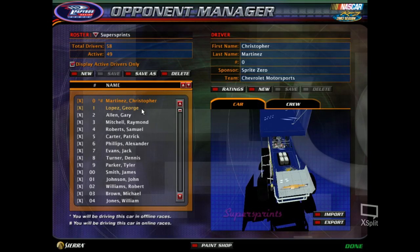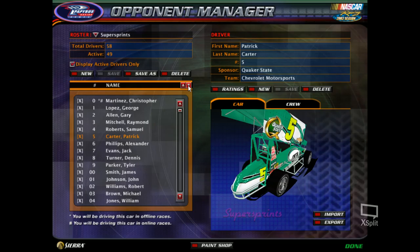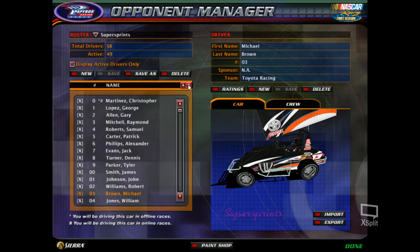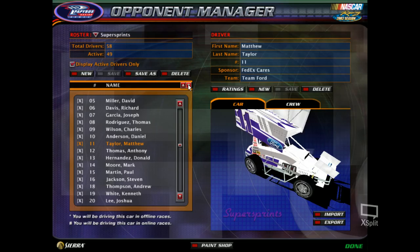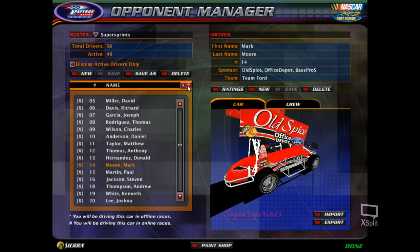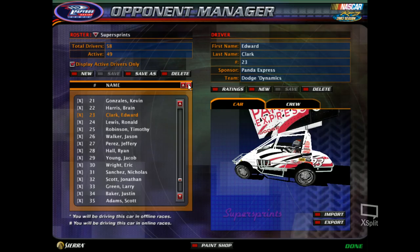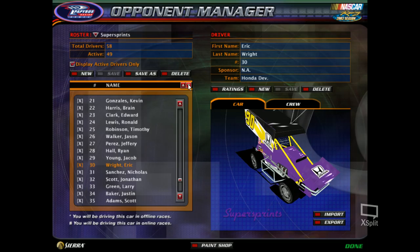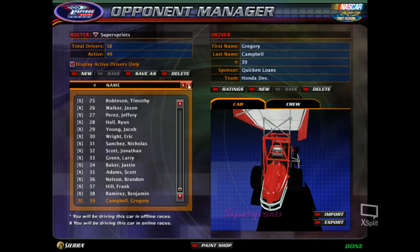The cars available are: 0, 1, 2, 3, 4, 5, 6, 7, 8, 9, 00, 01, 02, 03, 04, 05, 06, 07, 08, 09, 10, 11, 12, 13, 14, 15, 16, 18, 19, 20, 21, 22, 23, 24, 25, 26, 27, 28, 29, 30, 31, 32, 33, 34, 35, 36, 37, 38, and 39.